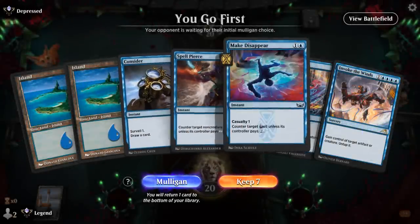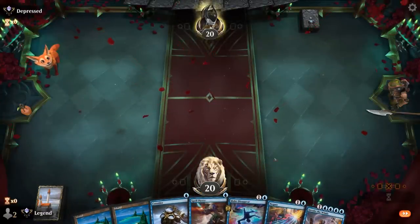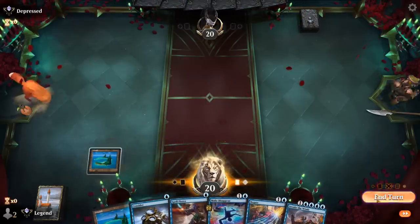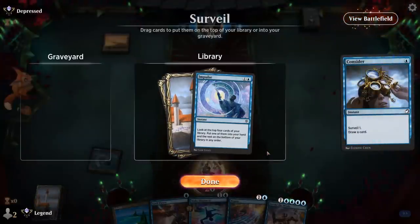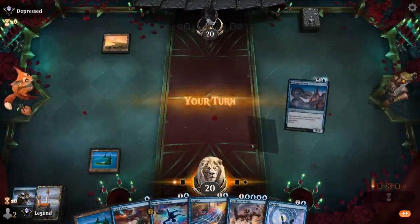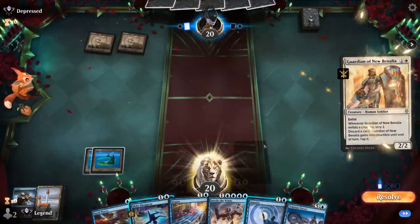We're on the play and our hand seems fine — good mix of counterspells and Consider to find some threats. Invoke the Winds is also going to be pretty good if we get to it. Opponent with Thran Planes — I'll keep an Impulse since it gives us something to do if our opponent doesn't play into our counterspells. Tolarian Terror is excellent so we just need to fill the graveyard now.